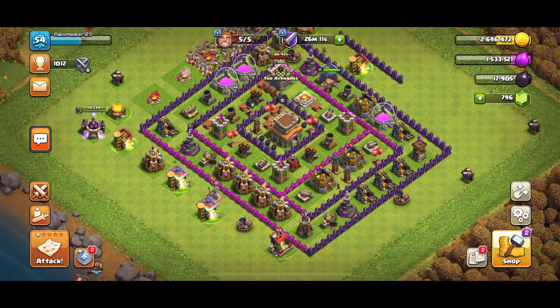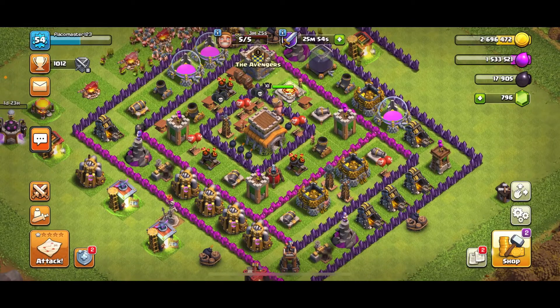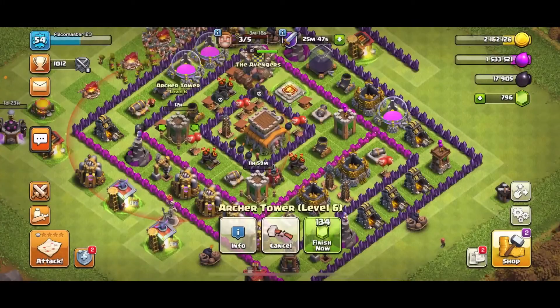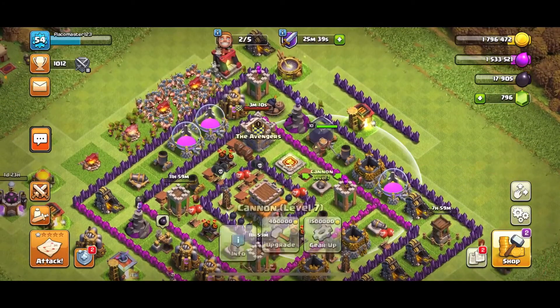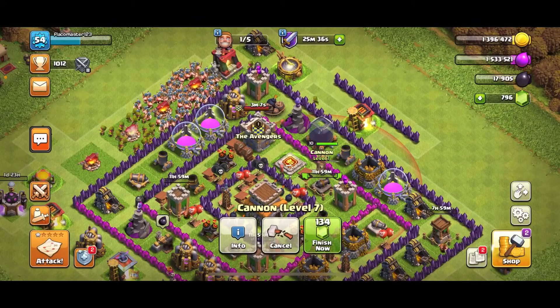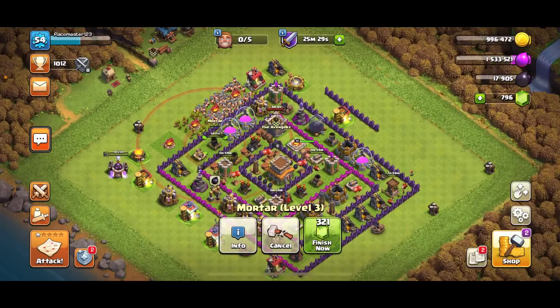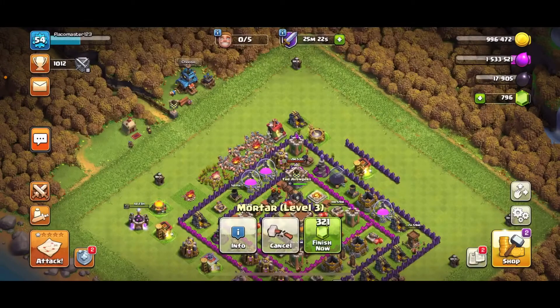Let's see what we can upgrade. Builder suggestions are the wizard tower, Teslas — but I'm going to go with the cannon and archers first, max those out. Let's upgrade this cannon, this archer, and because it's cheaper we should have enough gold. Also upgrading a low-level archer and the cannon at level seven. For the last builder we're going to upgrade this mortar. We still have about 996,000 gold left out of the 3.7 million we started with.